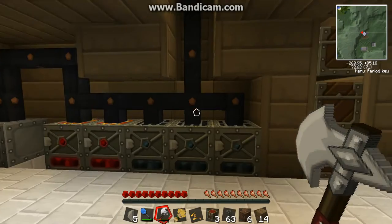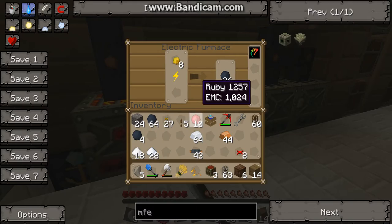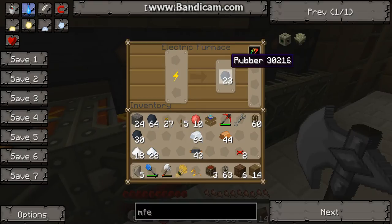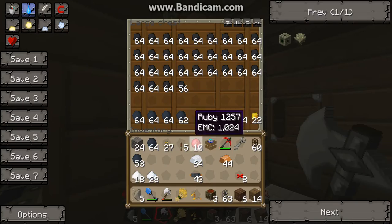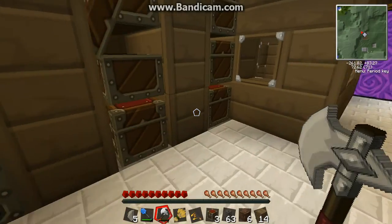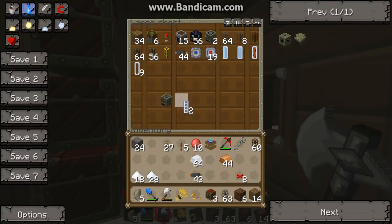We're going to upgrade all of our wires going to all of our machines. I'm just getting some rubber — get all this rubber. Now we have a chest for rubber and coal because we had so much of it. Too much. Yeah, we have its own chest now. And this is all of our stuff.